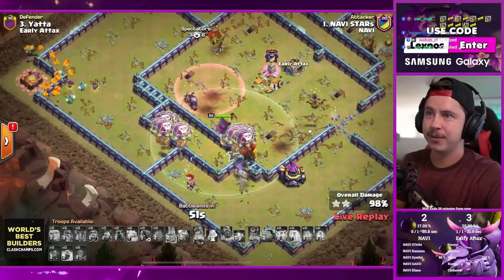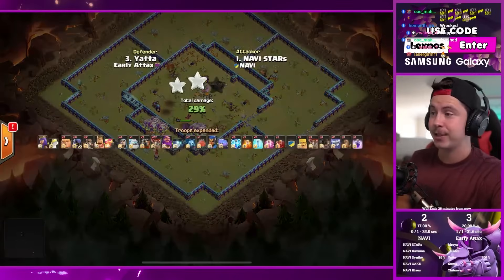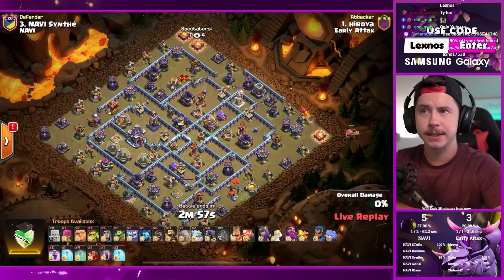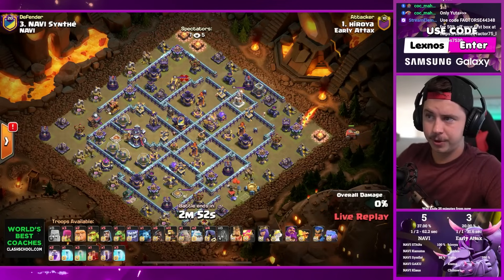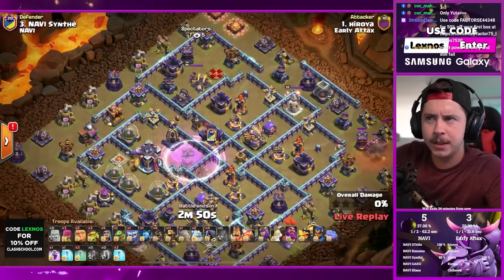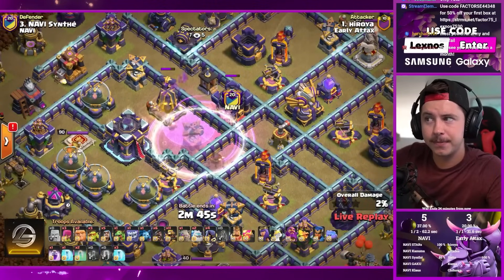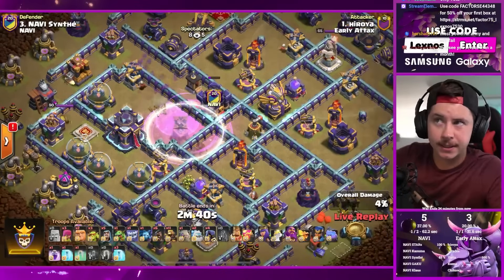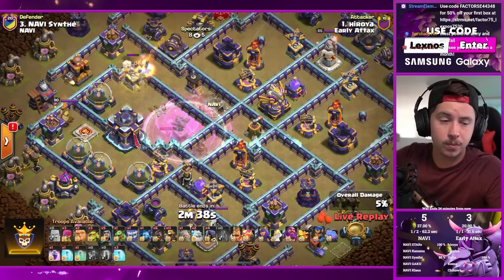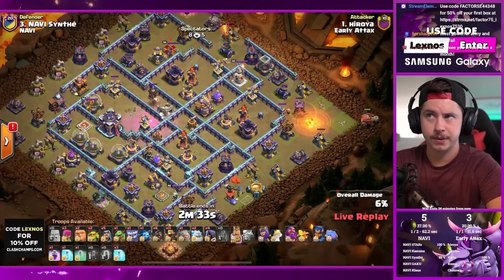Royal champion still alive, grand warden, a lava hound at like full health - jeez. That's the first three star for NaVi. Heroya is in with some twin hog action - no healers though. He's got a golem, two ice skulls, a bat spell, and a skeleton spell. He does a bat-skelly donut - takes out the CC, takes out the monolith. Perfect start!